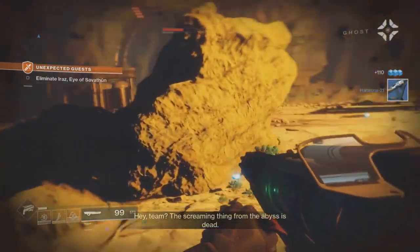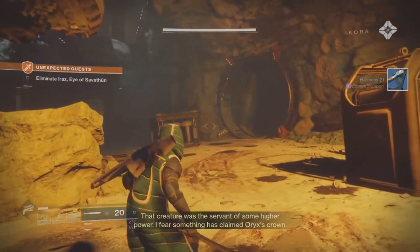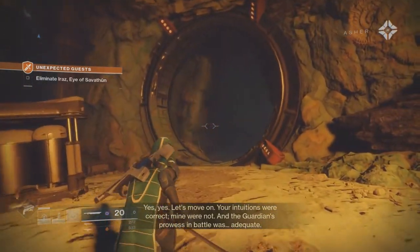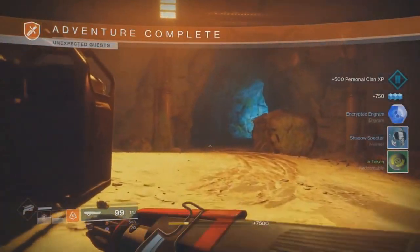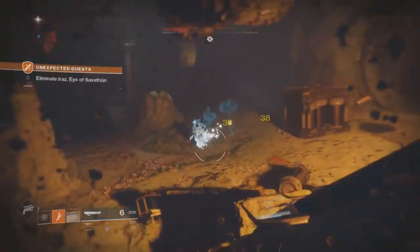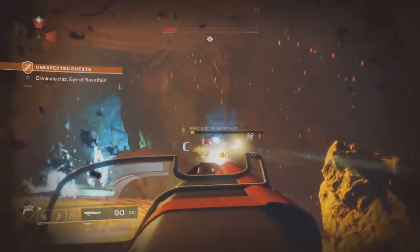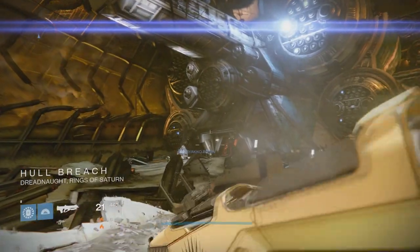Apparently Savathun has taken Oryx's crown. We learned this from the adventure on IO called Unexpected Guest. The dialogue after completing it goes: "Hey team, the screaming thing from the abyss is dead. That creature was the servant of some higher power — I fear something has claimed Oryx's crown. Yes, yes, let's move on. Your intuitions were correct, mine were not, and the Guardian's prowess in battle was adequate." The reason I know they're talking about Savathun is that the enemy you take out has Savathun in its name, and the dialogue confirms it was a servant of a higher power that has taken Oryx's crown.